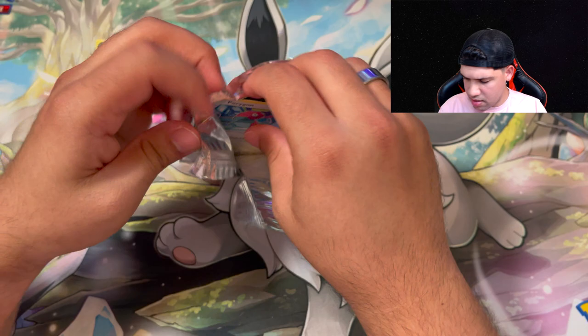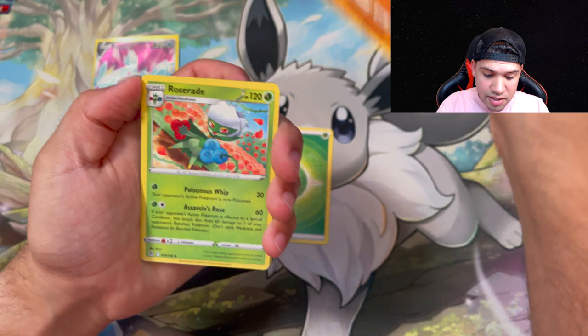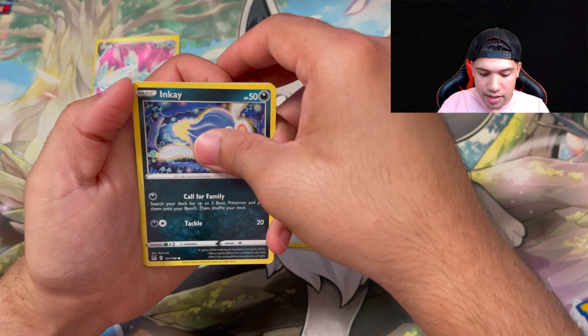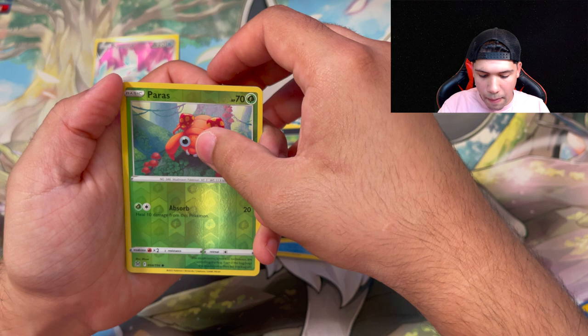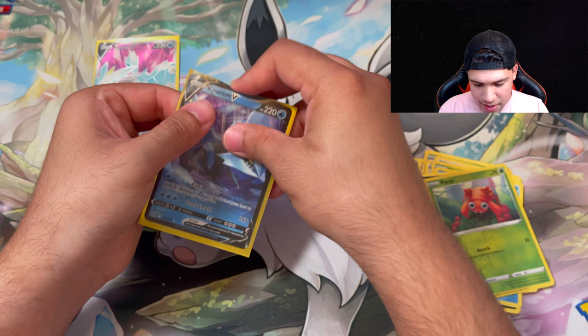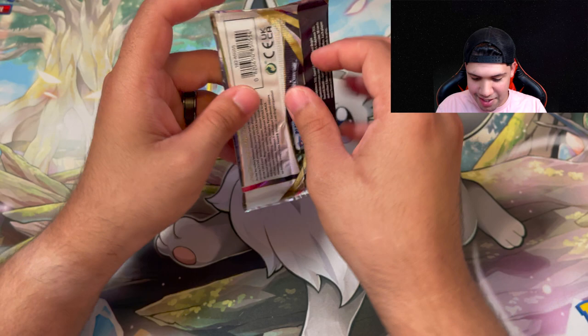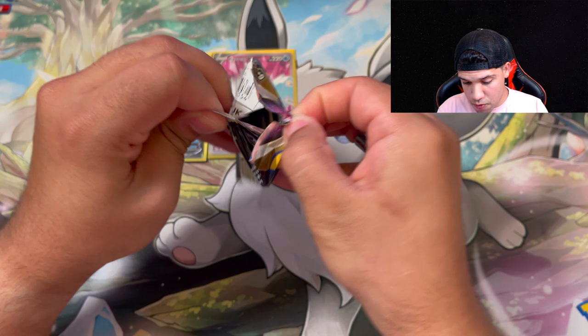We get grass, and in our second pack we pull a full art Kieran — that is ridiculously good! Maybe our luck is turning because that last video was just atrocious. A Paras, and oh, a Kieran V! So we get the Kieran back to back — the full art and then the regular. Put them a little side by side just so you guys could see that. What are the odds that we pull that back to back? That's kind of ridiculous.